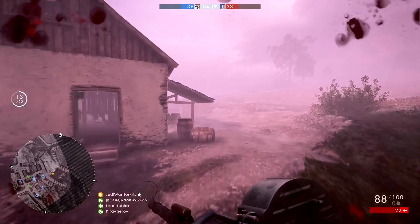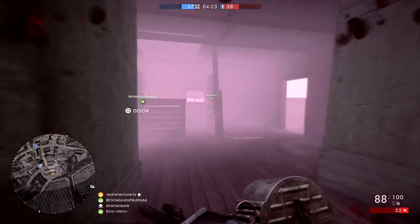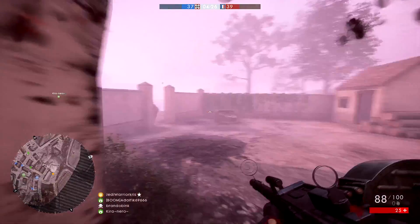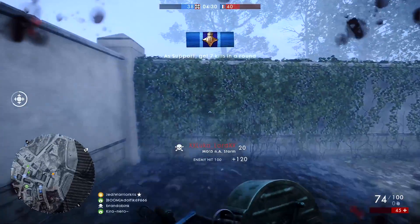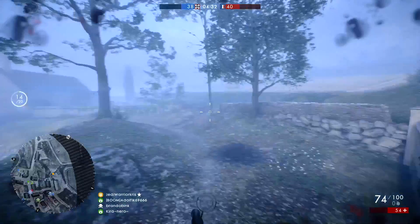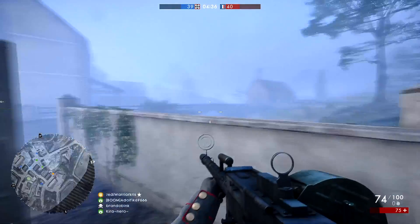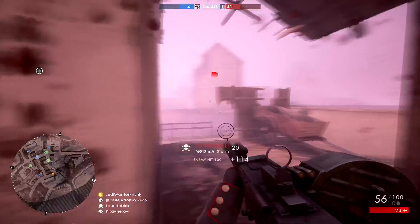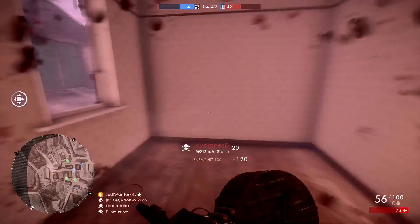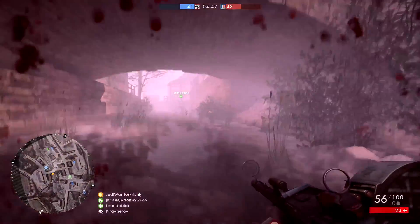Because Battlefield 1 features destructible environments and buildings, sometimes it's best to use this factor to your advantage. Instead of walking into a building full of enemies — perhaps one which is in a capture zone on a conquest map — rather than going in the obvious way using the front door, which will probably end with you getting your head blown off by a shotgun, if you're a support or assault player, just use some of your gadgets like the limpet charge or dynamite to destroy the walls, create your own less predictable doorway, and cause damage to the enemies inside from the falling rubble and the explosion itself.